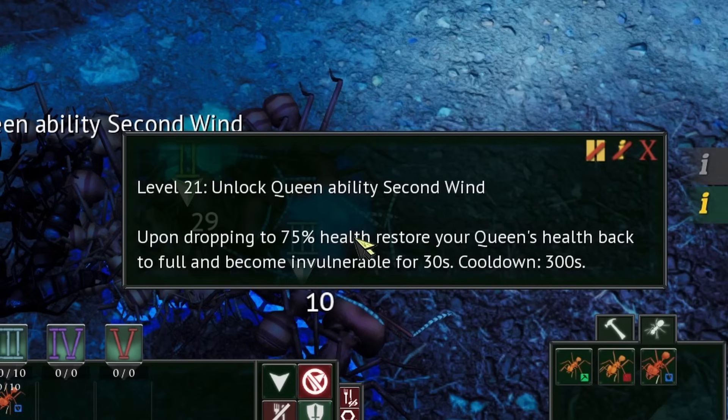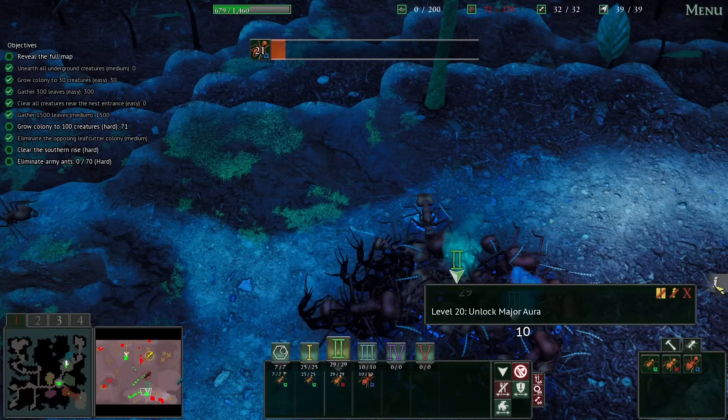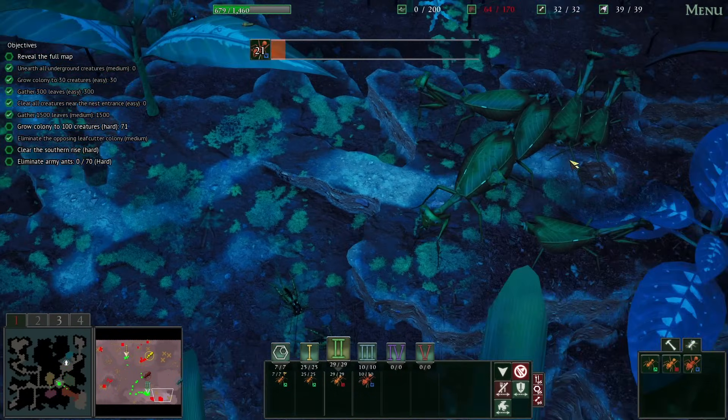Whoa. Queen ability! Second Wind — pawn drop in at 75% health, restore queen's health back to full, and become invulnerable for 30 seconds. Wow. Why can't my normal lance get that? And there's only a few things left on the southern rise, including these things.